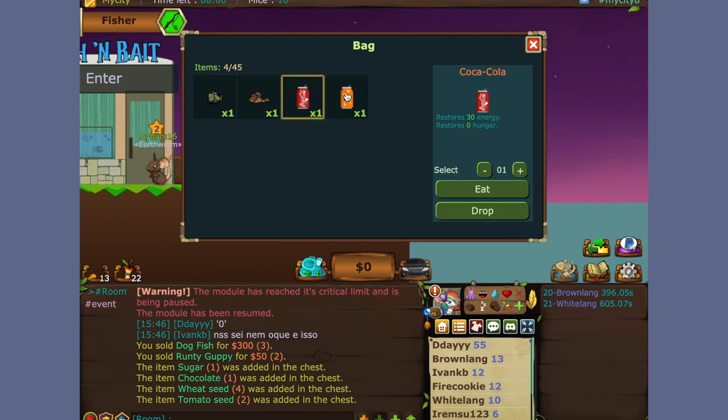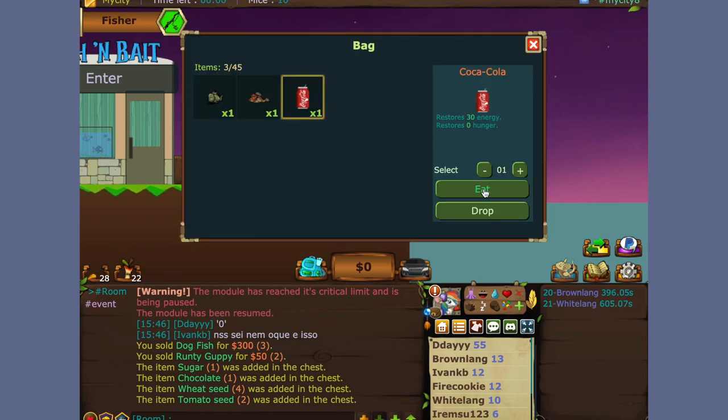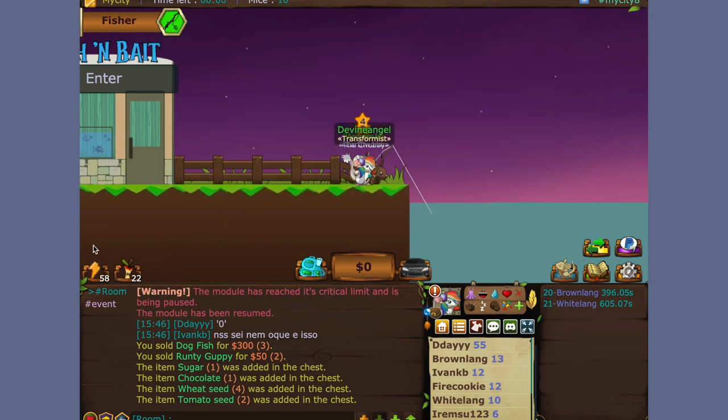This soda will give you 30 more energy points while the other will give you 15 more. You basically click it and then click eat. As you can see, mine increased a little bit, but that's not enough for me. So let's eat a Coca-Cola as well. There we go, 58 more — I'll be able to fish six more times. So while I'm waiting for this to die out as well...